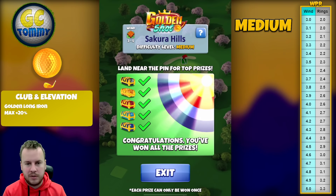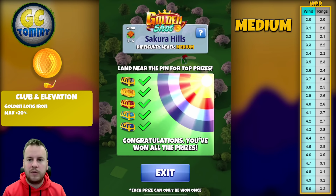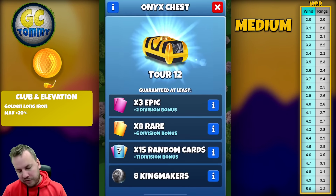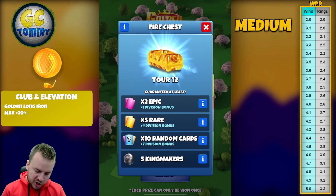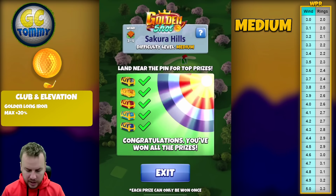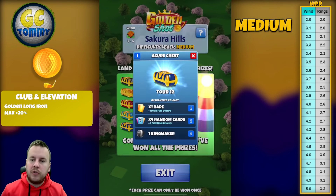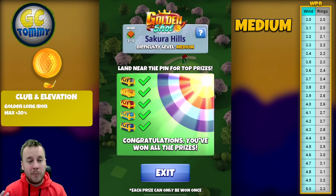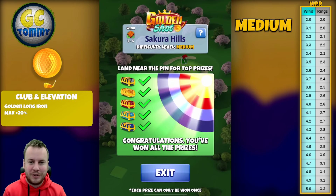That will be our adjustment. We have an Onyx chest for the hole in one, a Fire chest for the yellow ring, a Scarlet chest for the red ring, a Topaz chest for the light blue ring, and an Asia chest for the dark blue ring. This time you can win Kingmakers.